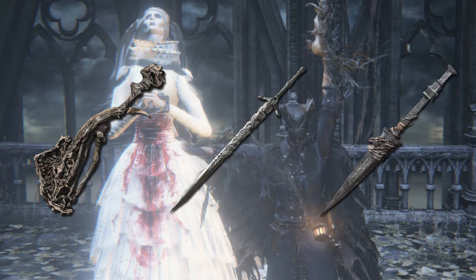The Amygdalan Arm, Moonlight Sword, and the Church Pick — all three of those weapons actually trigger double visceral backstab on players. And we will just prove it! So here we go!